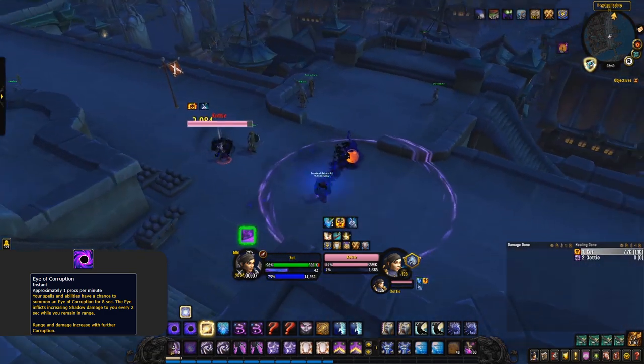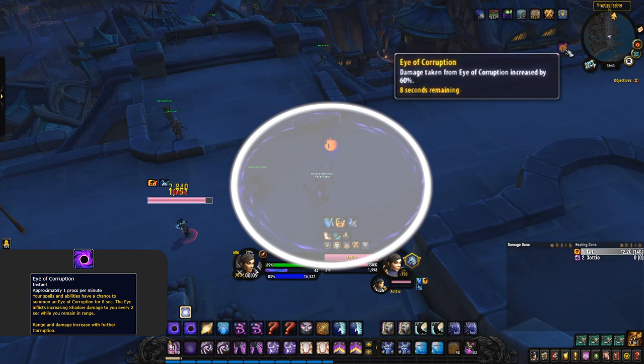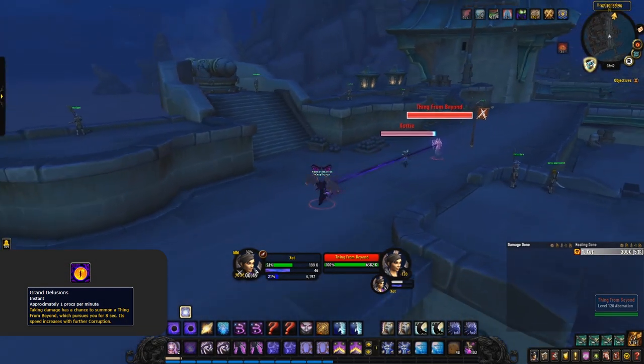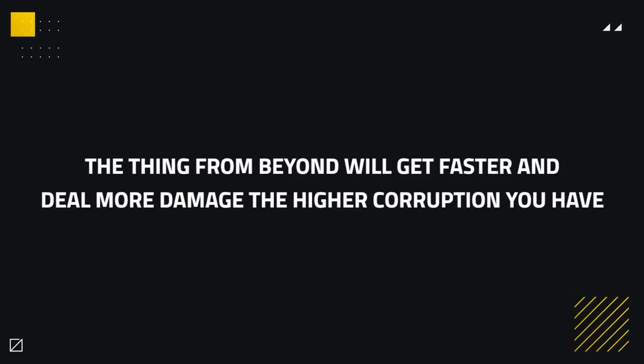If you reach 20 corruption, you not only keep the Grasping Tendrils debuff but also gain Eye of Corruption. This has a chance to proc when you use spells or abilities and spawns a zone around you inflicting damage, stacking for every time you get hit. The more corruption you gain, the bigger the Eye's radius and the higher the damage inside. Moving up the scale, at 40 and above corruption you get Grand Delusions. This has a chance when taking damage to spawn a thing from beyond, which will chase you for 8 seconds and then deal damage once it hits you. Grand Delusions gets faster and deals more damage the higher corruption you go over 40.